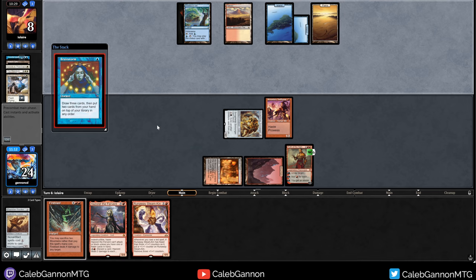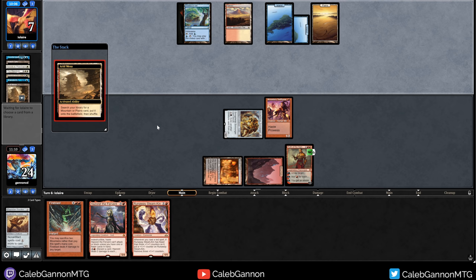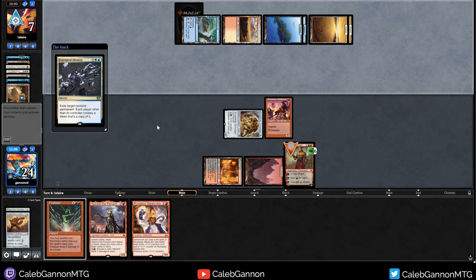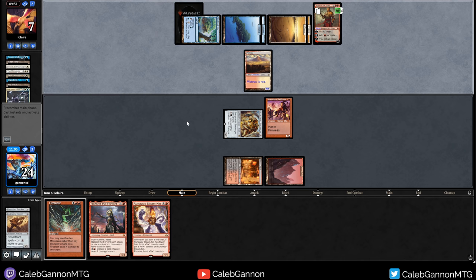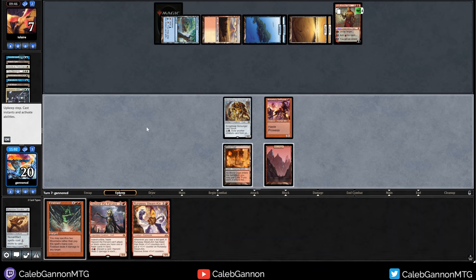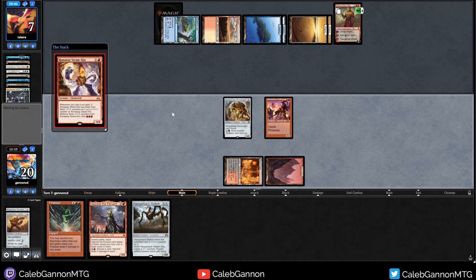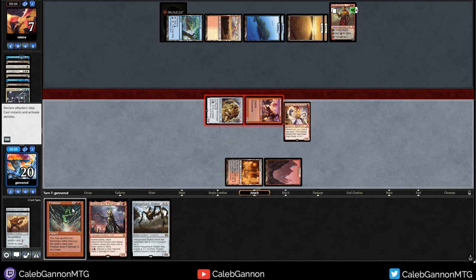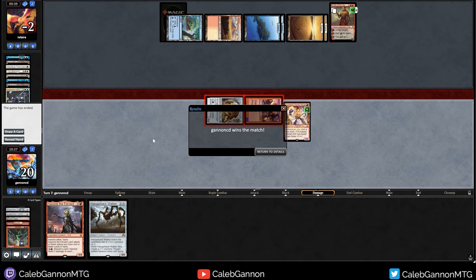I thought I could Fire Blast and keep my attacking mountain but I cannot. Drawing a mountain is a really good draw — I can go Runaway Steamkin, Hazeret, Fire Blast. They die. That was really close. That Fractured Identity was scary. I'll play around Daze. Let's go for Runaway Steamkin — if they have Daze they'd Daze this. Attack them, Fire Blast their face. We win the match — see you guys in the finals.